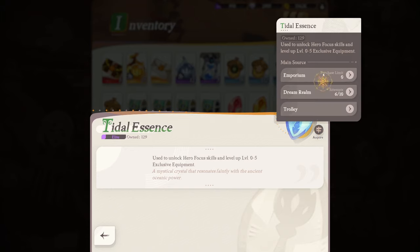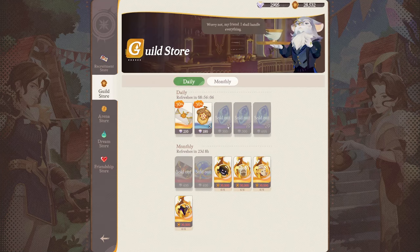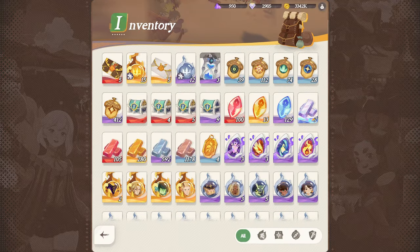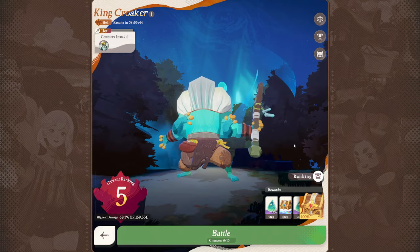Now, how do you get essences? They're a bit hidden in the game. In the inventory, there's an acquire button that lists the emporium, dream realm, and trolley — but that's not the entire picture. In the emporium, you can buy them in the guild store for gems — it's a daily purchase of 40, a bit expensive but a nice consistent source if you have enough gems.